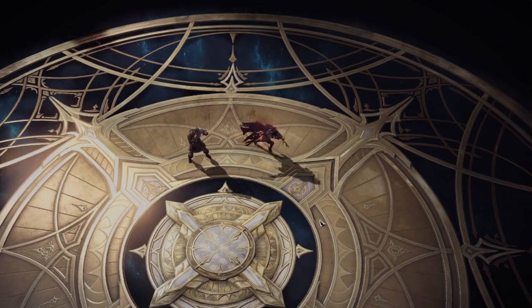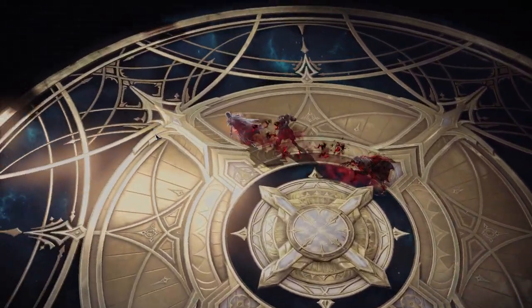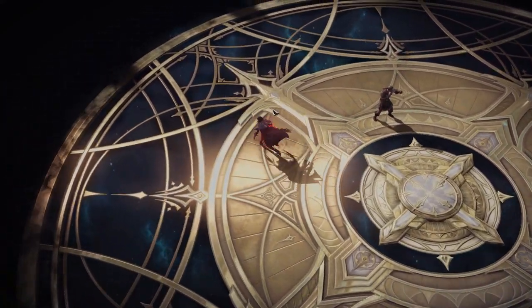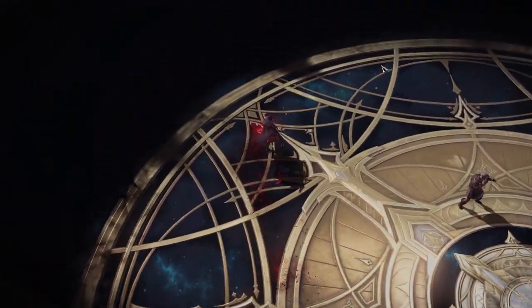A small thing to mention is your spacebar dodge. In demon form your dodge has become significantly longer, allowing you a huge gap closer to initiate a catch or engage the back lane much easier. This ability works perfectly to flow into your other forms of CC and damage to start off your combos.